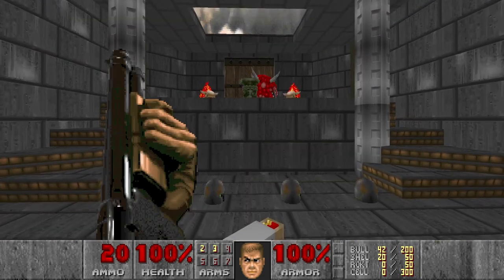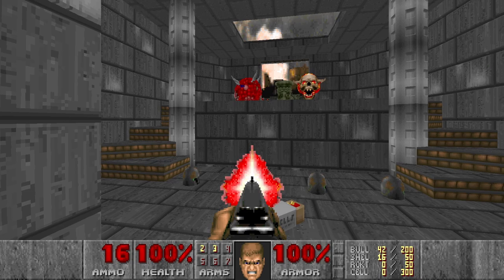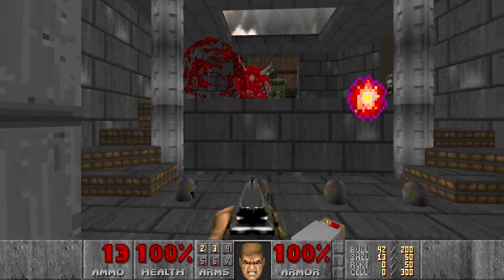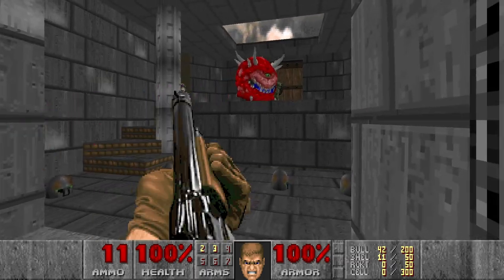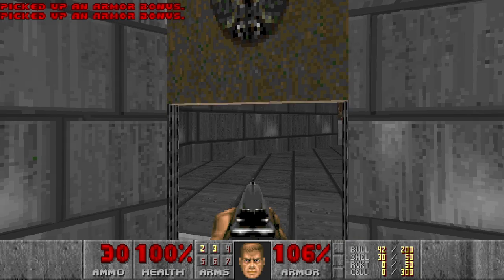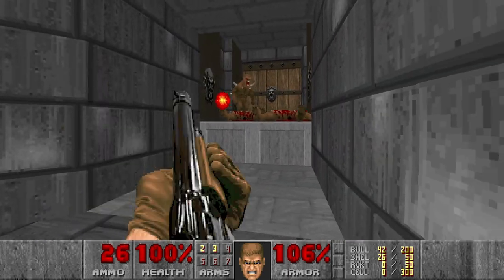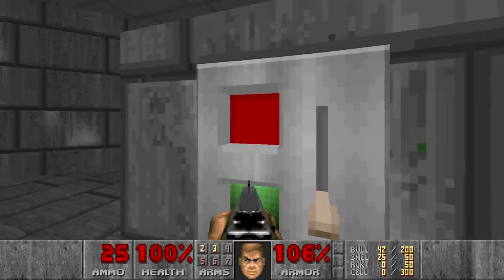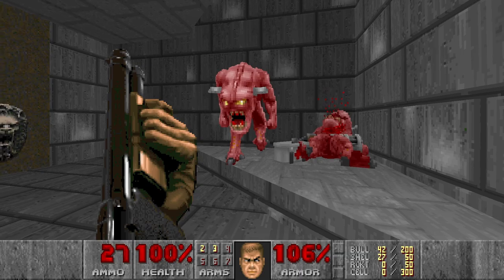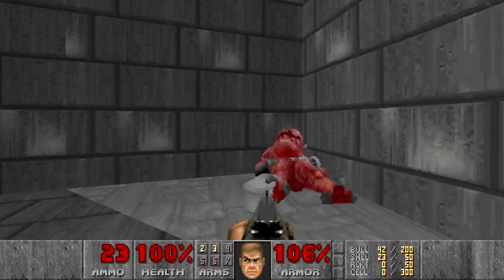Now let's go here and kill the caco. By the way, these lost souls cannot get to me because of the items on the floor - specifically the soul sphere feature, these items are blocking the way. Next, let's go here and grab the chaingun. But first let's kill the imps. Then I will press the switch to raise the stairs, and if you go here this wall will lower with two pinkies. Then we have the chaingun.